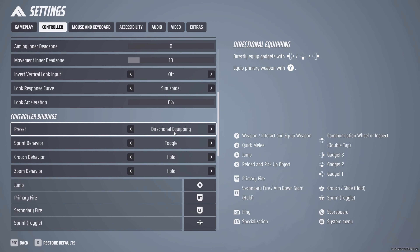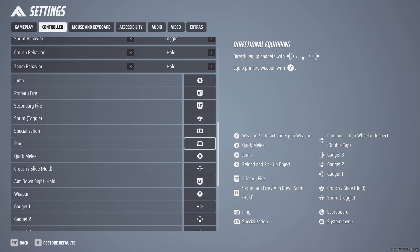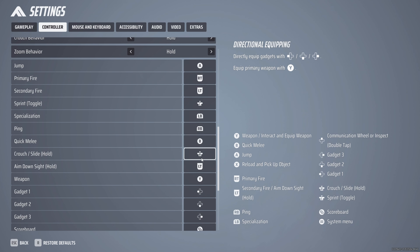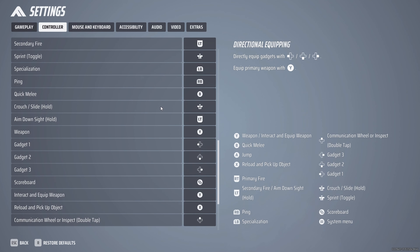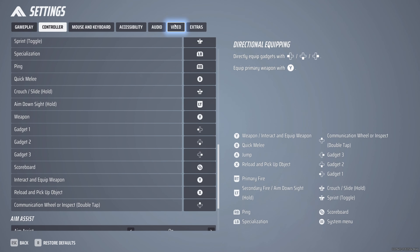For the presets, we have directional equipping. I also changed my crouching to hold. For the actual binds, I haven't changed a whole lot. I just made my specialization LB and my ping RB. I also switched around my melee and crouch, making my crouch R3 and my melee B. Other than that, it is pretty standard and nothing else really out of the ordinary.